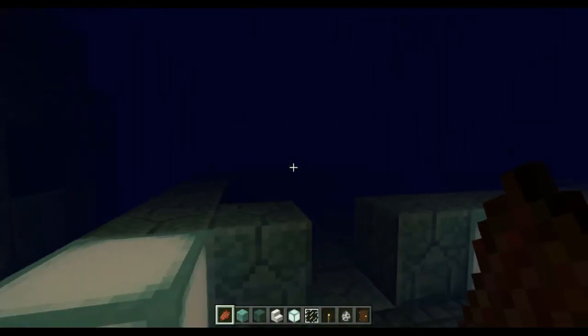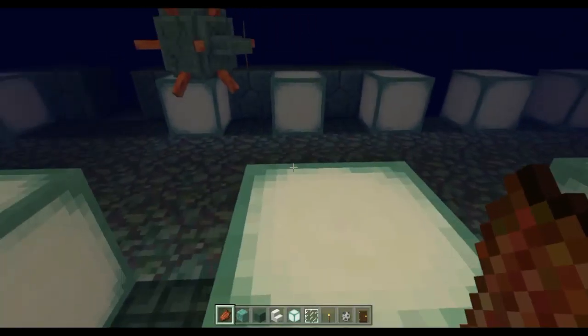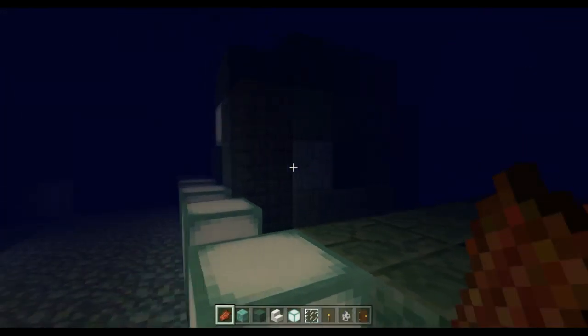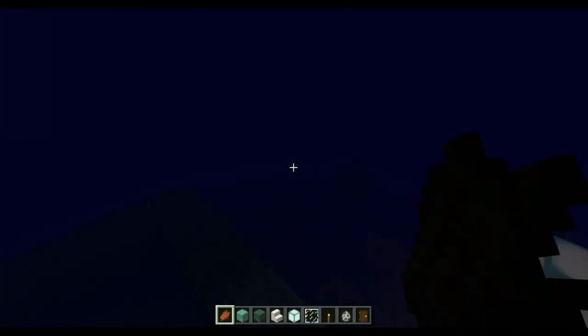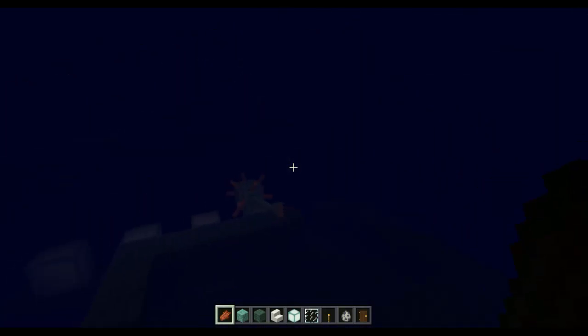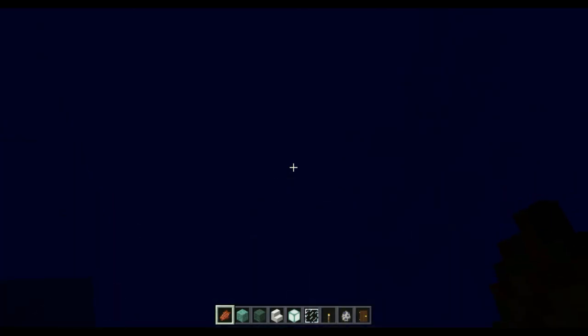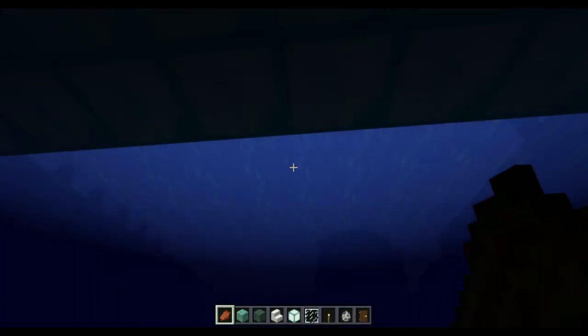It looks like I've been working here because I have a house right there and a library. Here are the guardians — they do attack but not in creative mode, which is a good thing. And that is it for the underwater section.